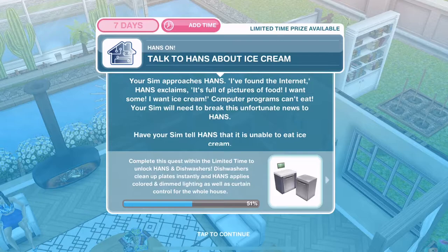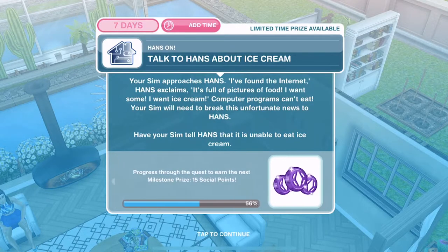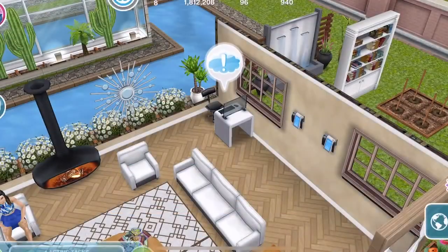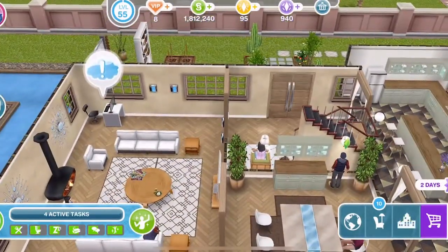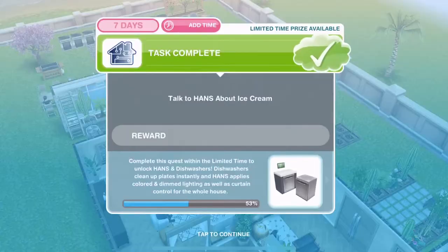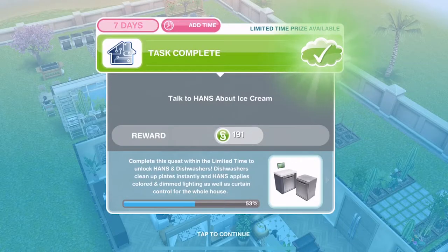Talk to hands about ice cream. Your SIM approaches hands — 'I found the internet!' hands exclaims. 'It's full of pictures of food. I want some. I want ice cream.' Computer programs can't eat, so your SIM will need to break this unfortunate news to hands. Have your SIM tell hands that it is unable to eat ice cream — that's three hours and 20 minutes. We've finished talking to hands about the ice cream.